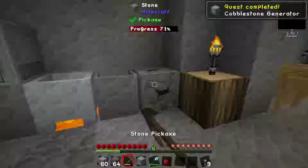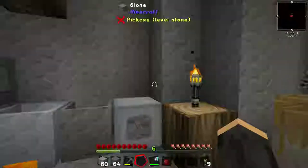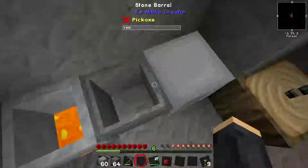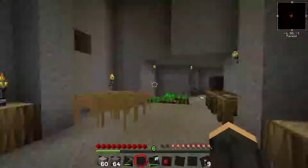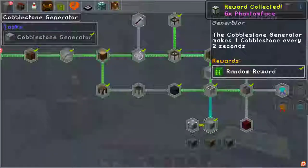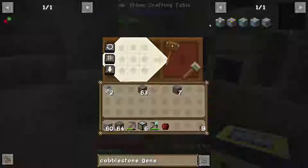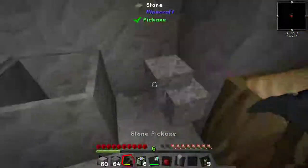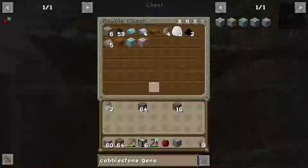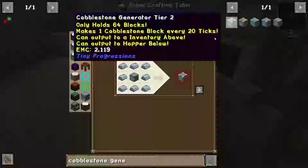Where should we put it? Any old where. We can go here. This is going to slowly just produce cobblestone - that's it. I don't think it even needs power. It's not telling me how much is in it, so it's possible it's just going to produce it slowly over time. Random reward - Fanta! Those are good. So a cobblestone generator tier two - it created some, so it will work. Tier two needs iron. I didn't actually make my iron. Deconstruct a block and then we have tier two. Ta-da.